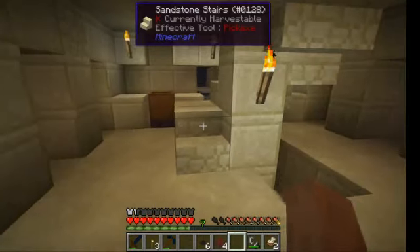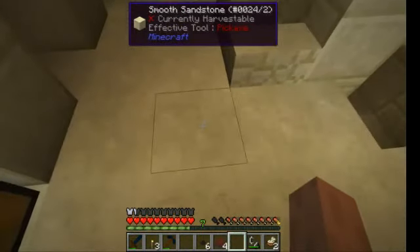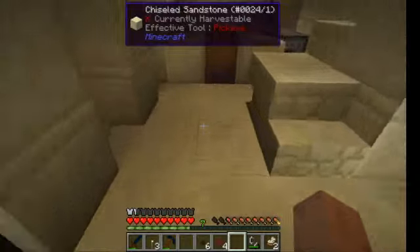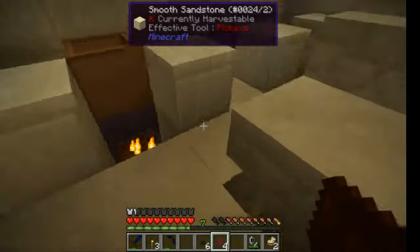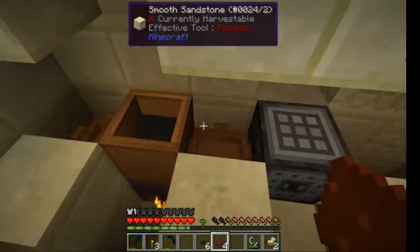The boiling radius extends to five blocks — so one, two, three, four, five — if I stand here there won't be danger. But once it's boiled and if I throw it again, then it will boil again and I'll die.